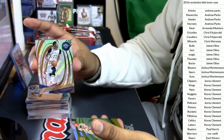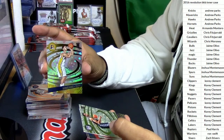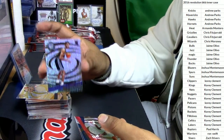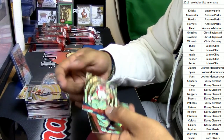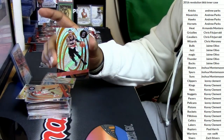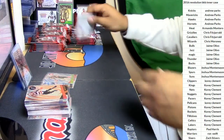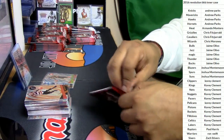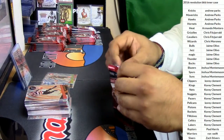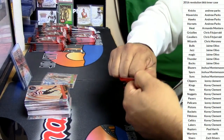Anthony Davis, Pelicans. Georges Niang, Pacers. Skal Labissiere, Kings. John Wall, Wizards. Damian Lillard, Trailblazers. One numbered parallel per box? Wow. So in each of those stacks I'll have one numbered card. There are two numbered cards so far — a Hawks and a Nets have been numbered so far.